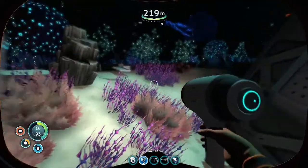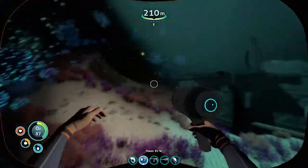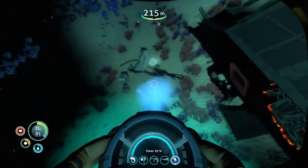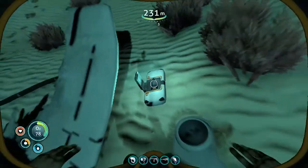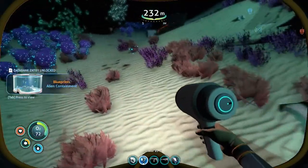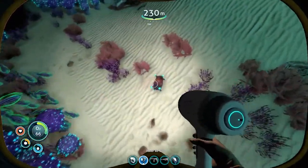There's nothing else to grab. We're going to take a poke around out here to see if there's anything worth grabbing. Oh, I see another data box — what do we got in here? Alien containment! Oh yeah, now I can have tree cheese. That's an ampreel egg.